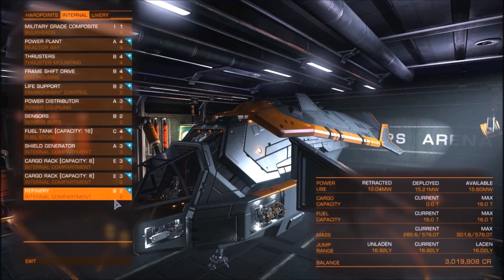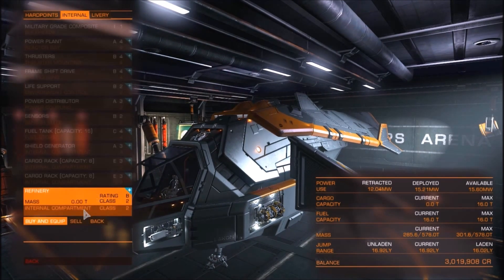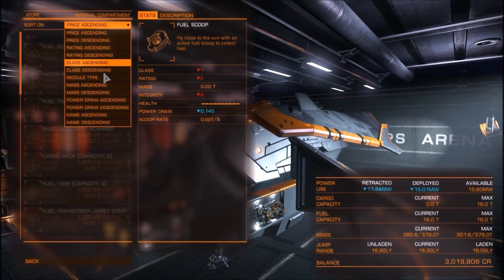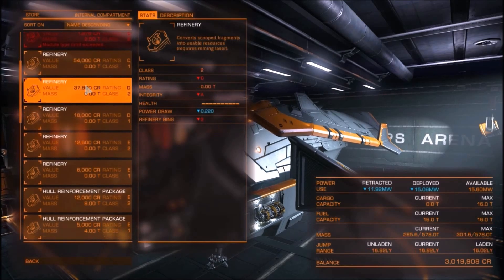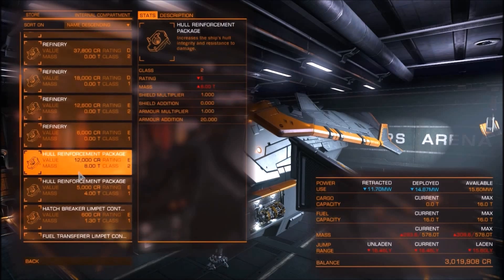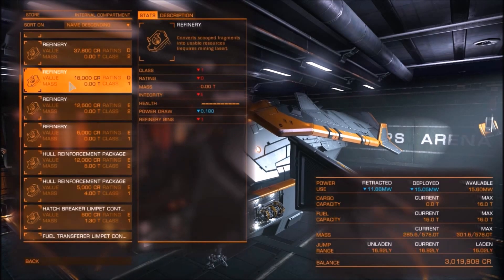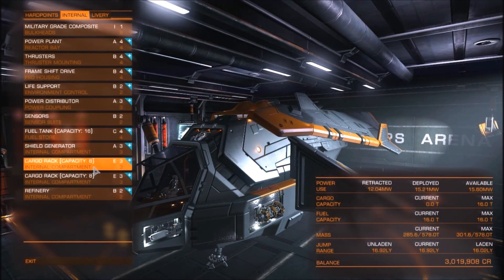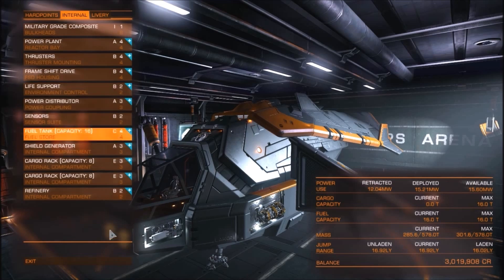The second thing you're going to need, very important, is the refinery. Refineries come with different amounts of spaces in them depending on how expensive they are. You see right here how it says refinery bins — that means you can only have three different types of metal or elements refining at the same time. You're going to want to buy one that has more. The one I have right now has five refinery bins, so it's pretty good. You're also going to want to have good cargo capacity, because that's the amount of minerals you can carry before you have to go sell them and come back and keep mining.